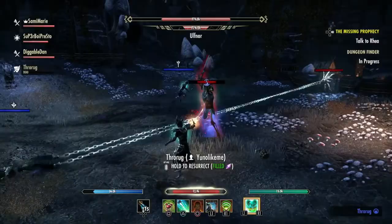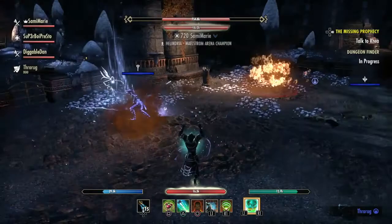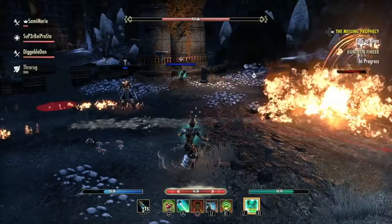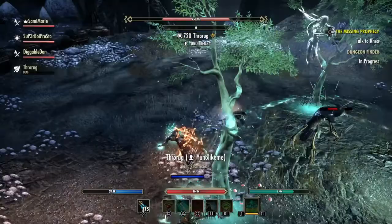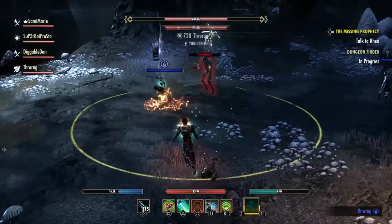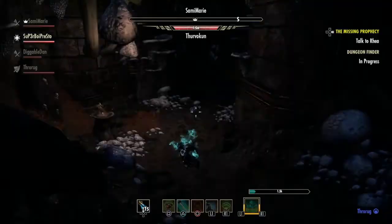An interrupt ability is much faster than killing her, but killing her also works if no one has one. The chain mechanic can really throw off your team — especially if the healer gets snagged. You should definitely be running an interrupt ability for this dungeon. Watch out for the chain, his AOE fire attacks, his powerful swing, and her ice throws. They're pretty easy overall, but the chain is dangerous.